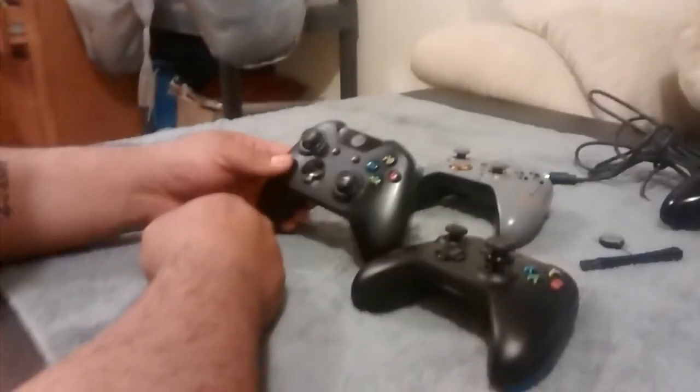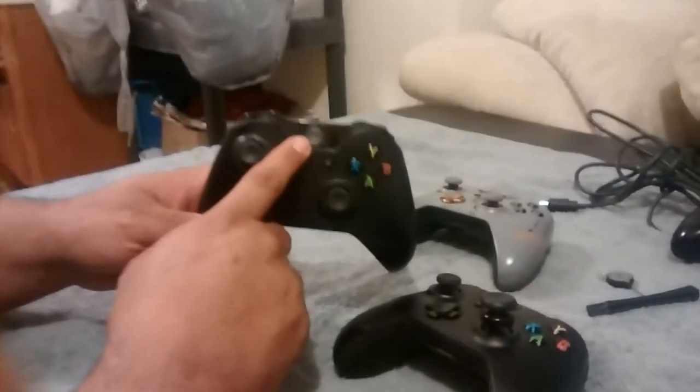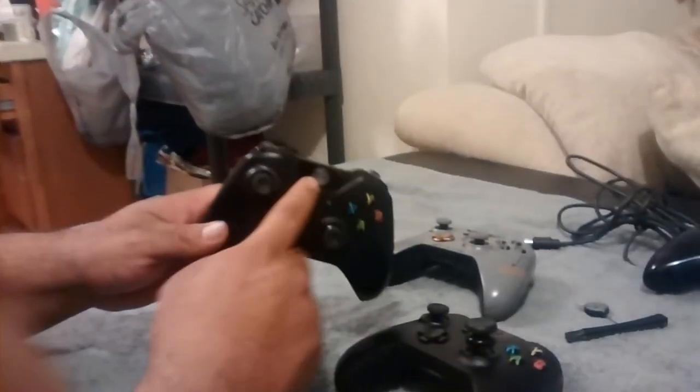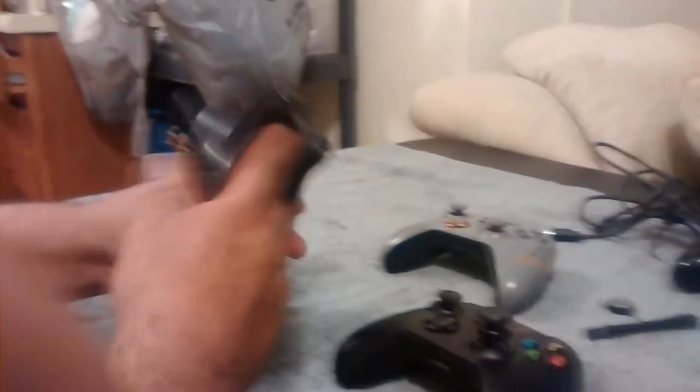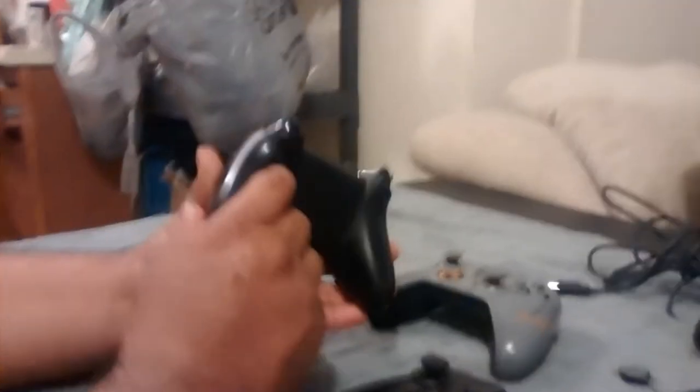One issue with the Cinch is this logo button they put on it — it's not very responsive and I hate it. I wish they'd left it alone like Scuff does. The back buttons on the Cinch function well — A, B, A, B — but you have to learn to position your fingers correctly. I don't recommend getting four buttons because the top ones end up too close and you'll accidentally hit the wrong ones. A friend of mine with four buttons hits the top ones when trying to hit the bottom ones — very counterproductive.